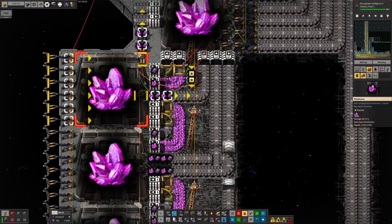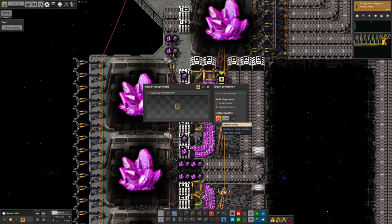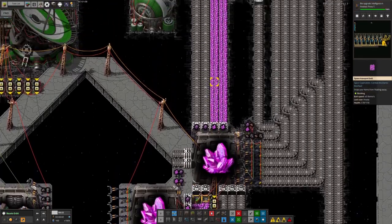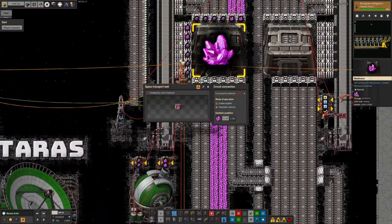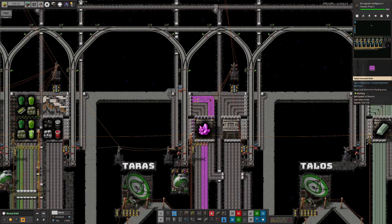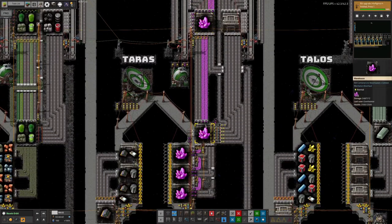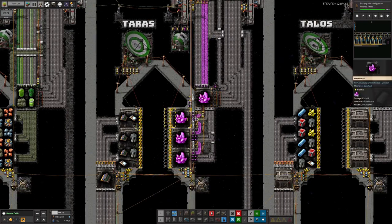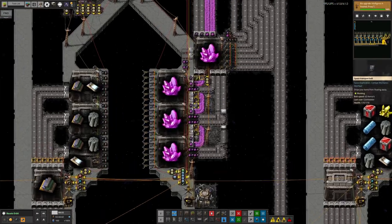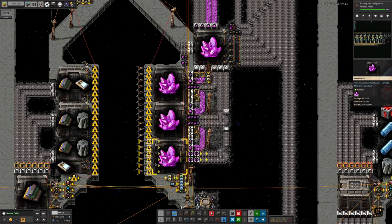The imasite system has been set up: in theory a train comes down from Norbit with imasite crystals and imasite plates, those both get unloaded and then split off — crystals go into one train, plates go into another. This system is kind of horrible because we're trying to bring two things through on the same train. Tristan's gone in and tidied this up — it previously just straight-up didn't work, the crystals were filling up all the warehouses and jamming up the whole system. Now it's actually working as you can see.